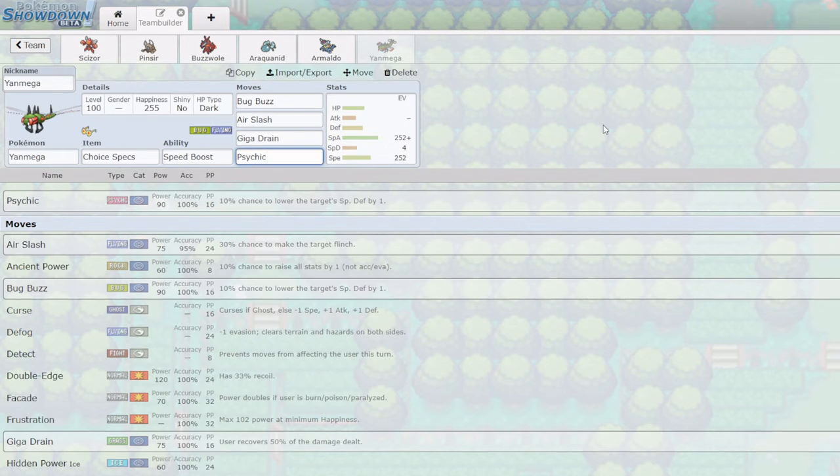Psychic is there for Poison types in the tier that give Bug a lot of trouble — breaking things like Toxapex and Galarian Weezing. The Slowtwins unfortunately give Yanmega trouble with Psychic, but it's still an important late-game sweeper role. Before we jump into games, my favorite Bug type Pokemon is Yanmega — a really cool giant prehistoric-looking dragonfly. What's not to love? So with that, we're going to pause and be right back.